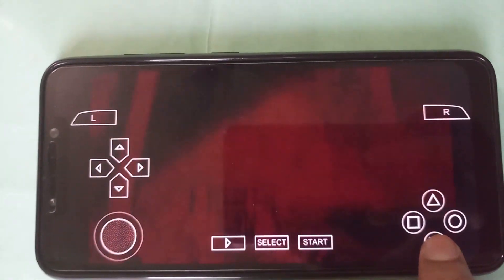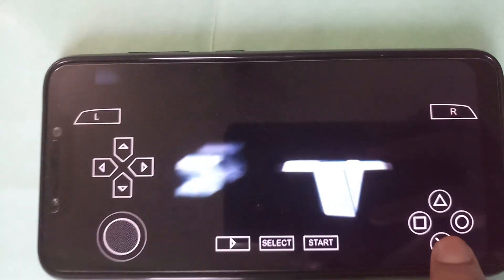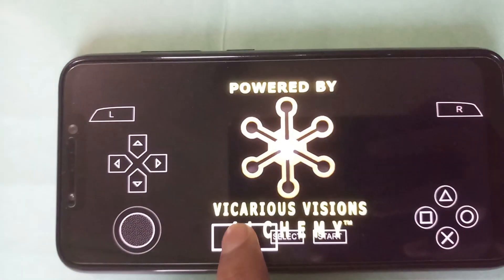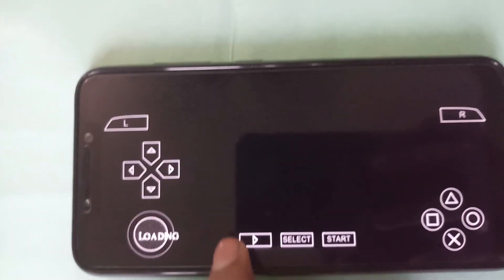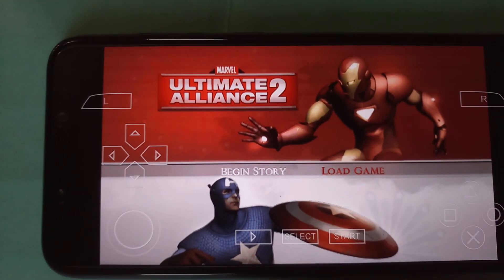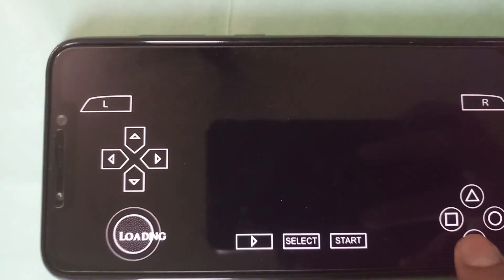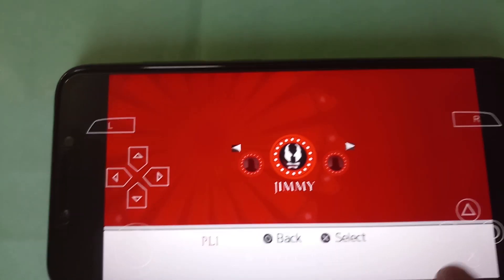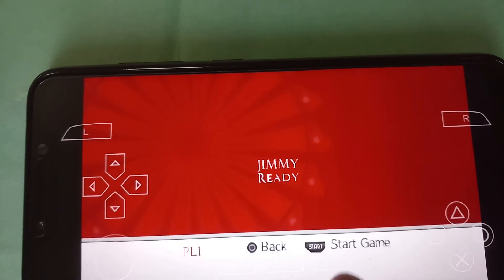First, I'm going to run the games with default settings, which can't run the games faster and we can face some choppy effects. Let's start with Marvel Ultimate Alliance 2. The game is starting and you can see the loading screen is running at around 30 FPS.